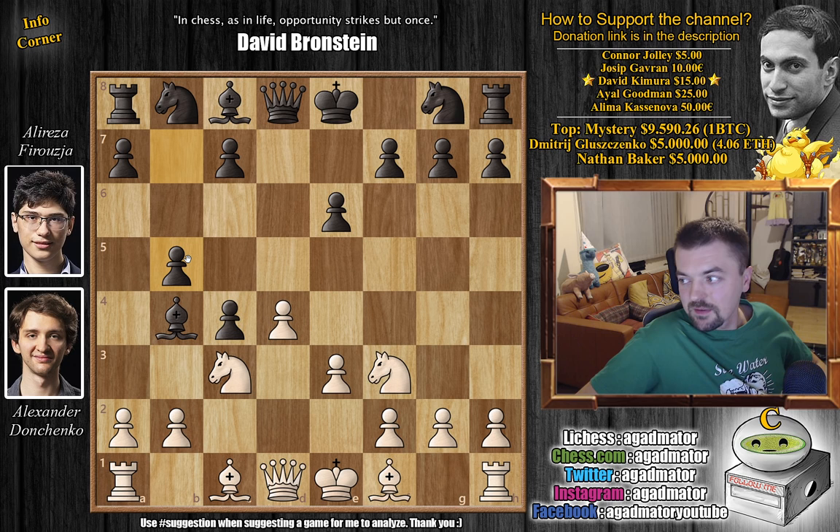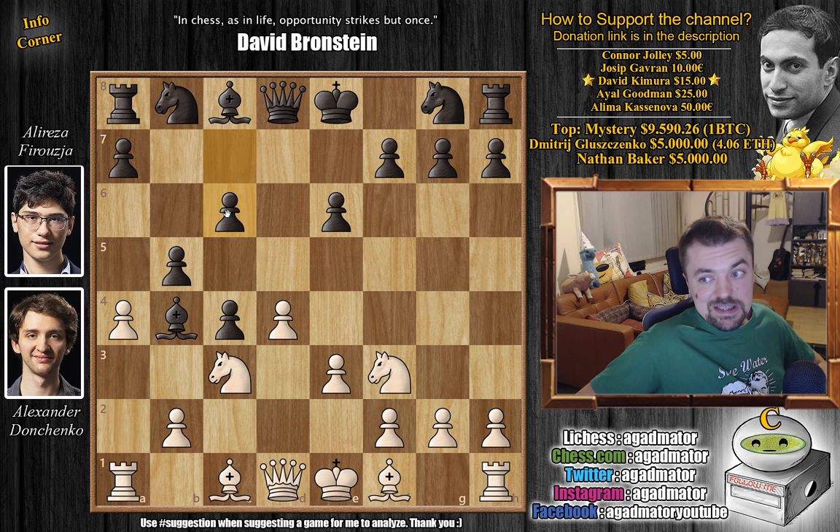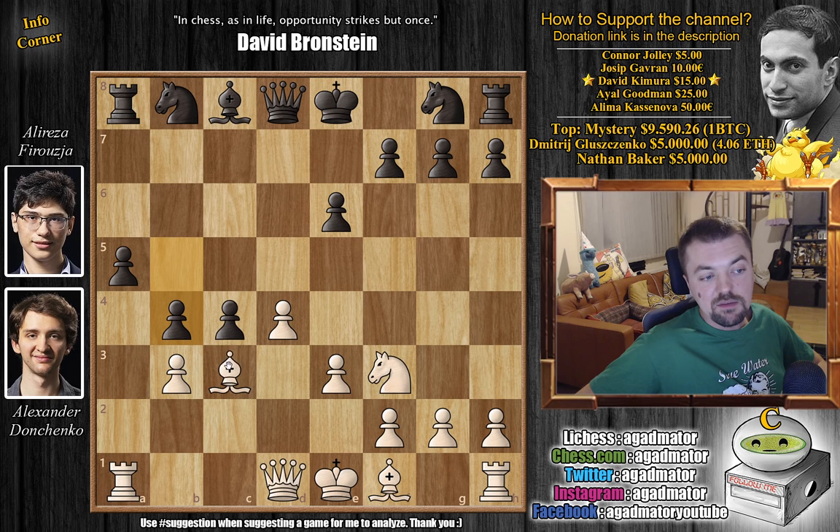So b5 and now a4, challenging those advanced pawns. We have c6 — Firuzja defends it — and then bishop to d2, just continuing development. This has all been very, very analyzed. With a5, and now a captures on b5, as the b5 square is now attacked twice. So bishop captures on c3, bishop captures on c3, and only now c captures on b5, and here b3.